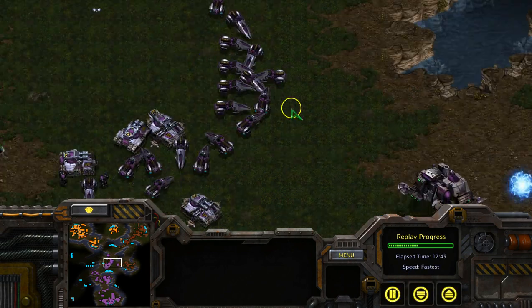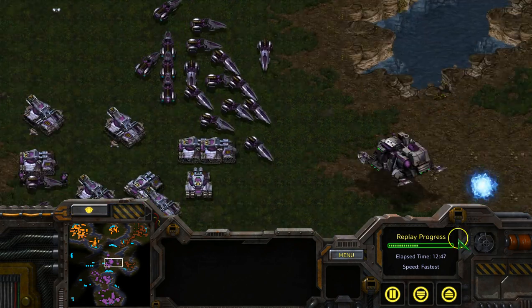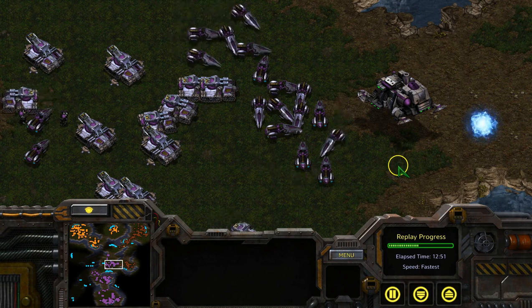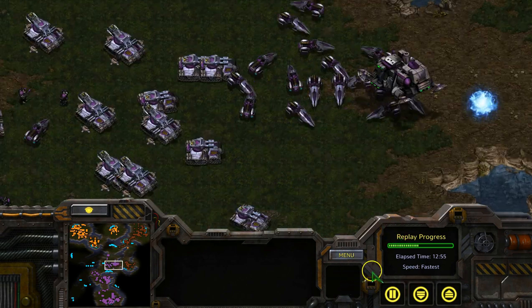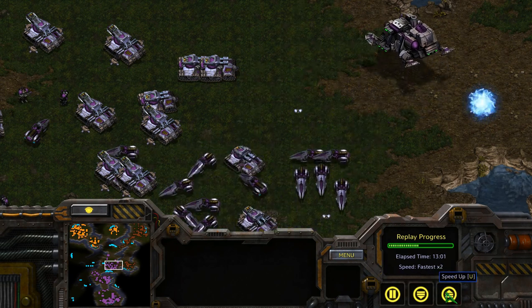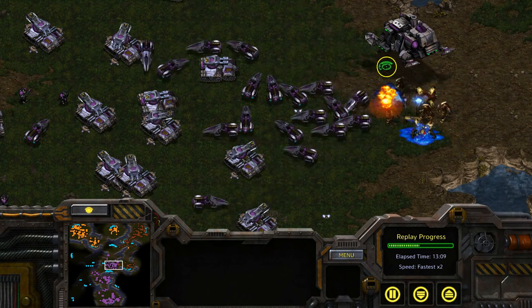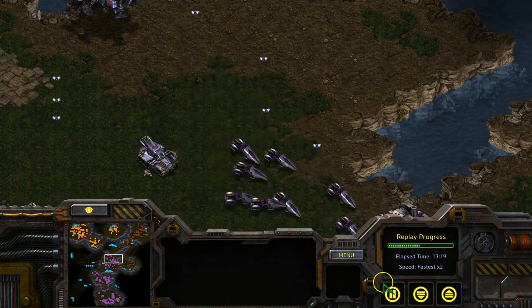When using siege tanks with vultures in Terran vs Protoss, you'll want to make sure that you have the spider mine upgrade for your vultures, as the mines will help slow down counters against your tanks. Make sure the mines are placed away from the tanks, and do not ever park a siege tank on top of your own mine, as it would be suicidal against melee units like zealots. The key is to use vultures and mines to shield the tanks from taking damage while they bomb away from long distance.